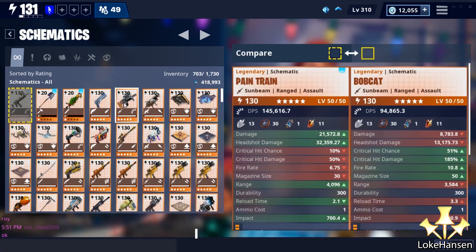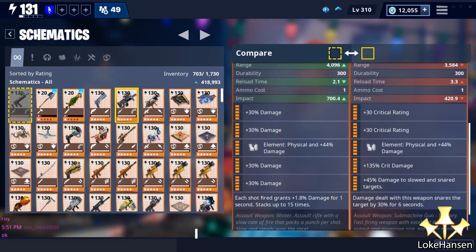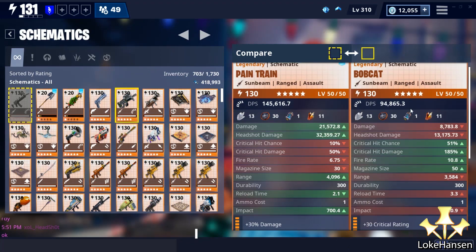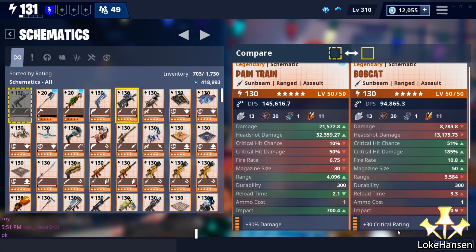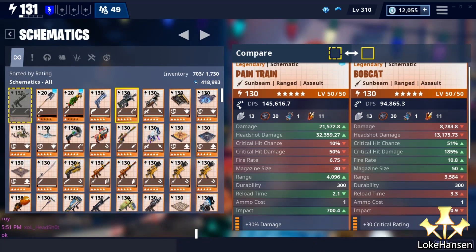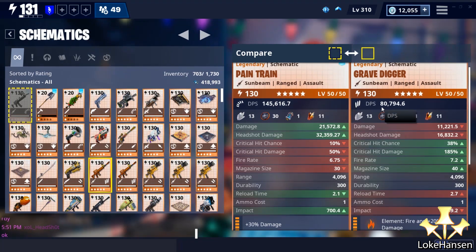If we compare the weapon as I have it perked up with my Bobcat — my previous favorite weapon — also physical damage, it is unreal how much better the Pain Train is. We have more impact, much higher DPS, a better range on the weapon. The only trade-off is a smaller mag size, but all else equal this weapon is so much better than my previous favorite for this type of situation. And it uses light ammo.